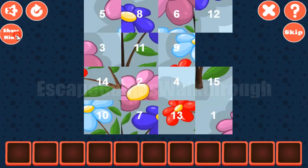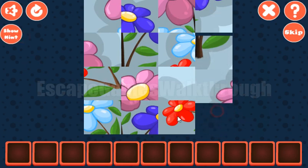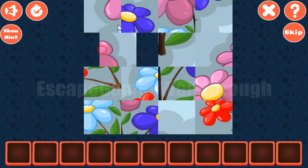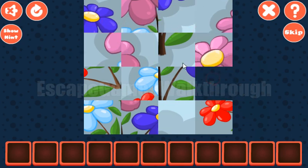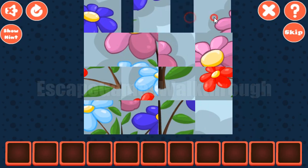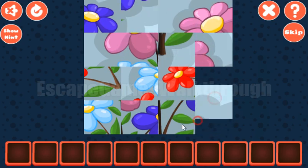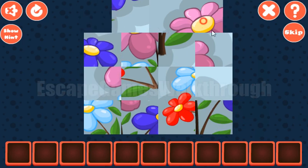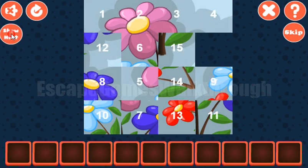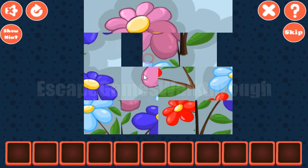Let's arrange tiles. First row is for tiles 1, 2, 3, and 4. Second row for tiles 5, 6, 7, and 8.